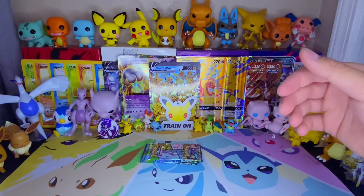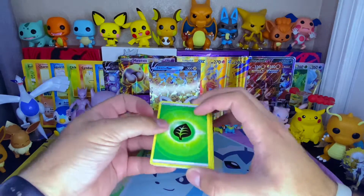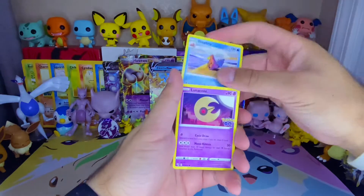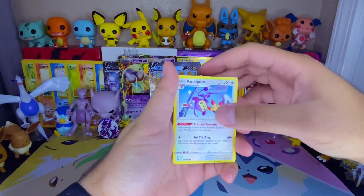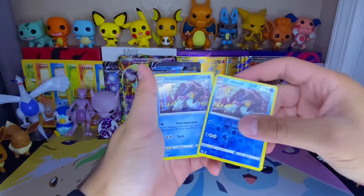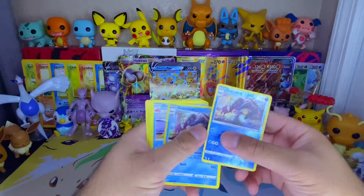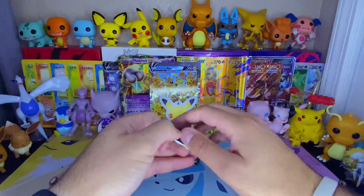I have a lot more Pokemon Go product to open for you all. Water energy - no wait, it's a grass. Okay, so we got Slowbro, Lunatone, Chansey, Natu, Larvitar, Ambipom - I love that artwork - Slowpoke, Bibarel, reverse Golisopod, very nice. And our rare - I knew it right when I saw it - a holographic Golisopod! That's happened before. Very nice, we're gonna throw these to the side.